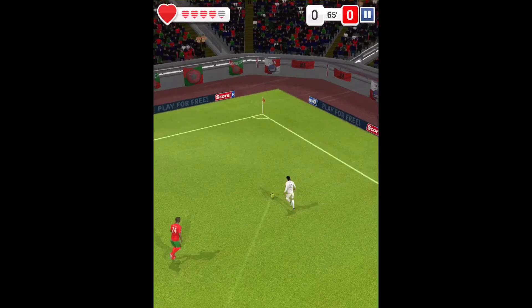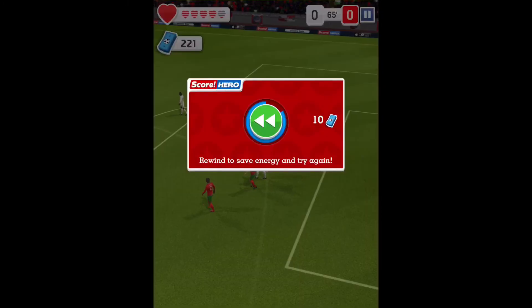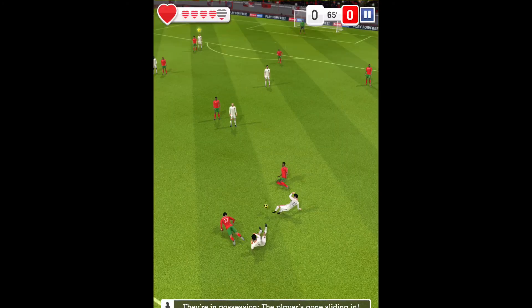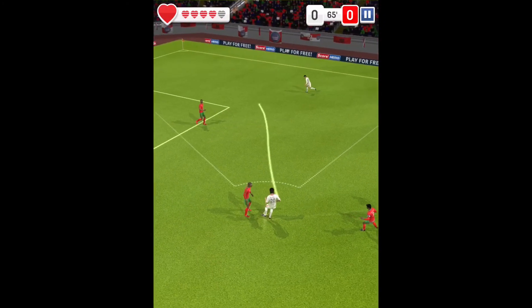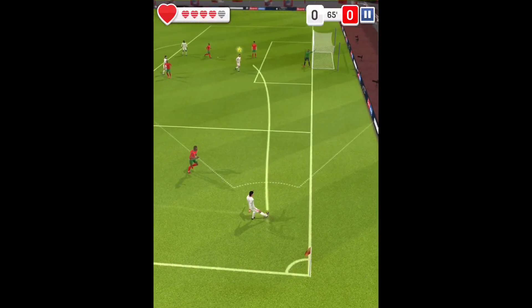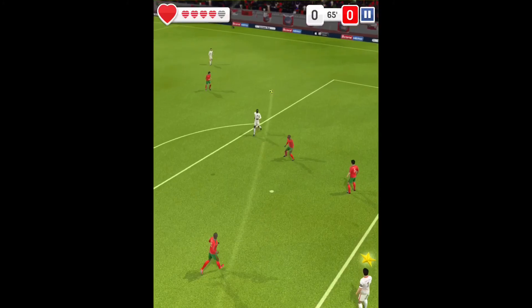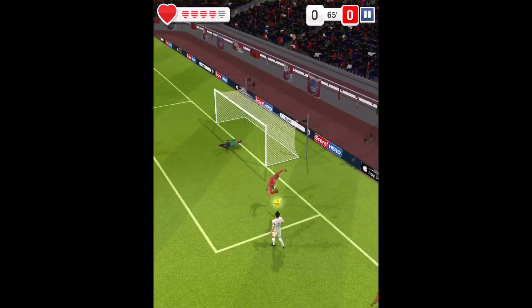Passed out wide. Looking for the striker. Good clearance — he really got behind there. Using the width here. Played into the box. Off his head — oh, and it's hit the bar.